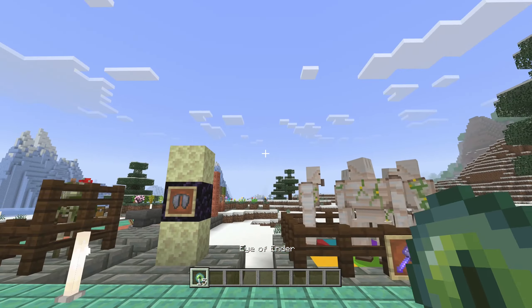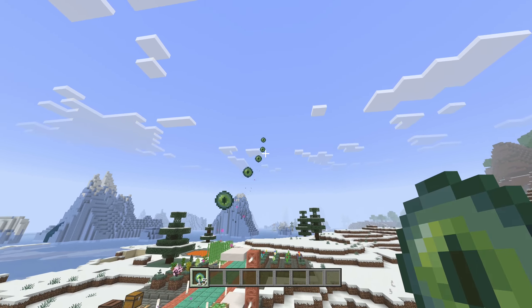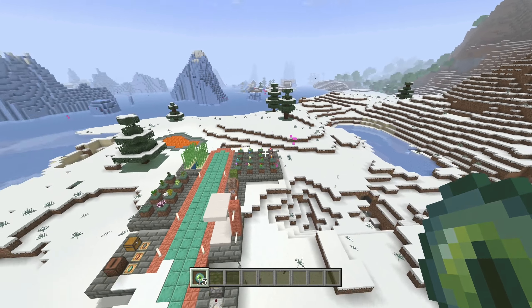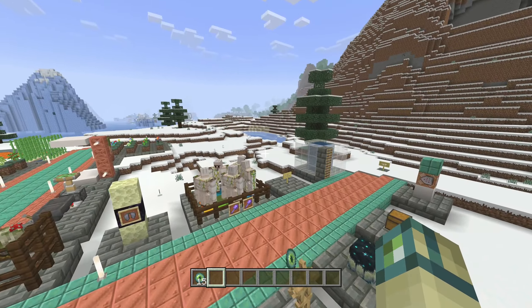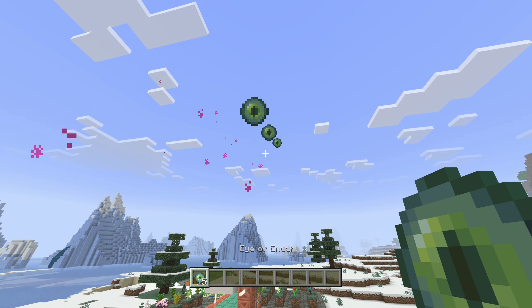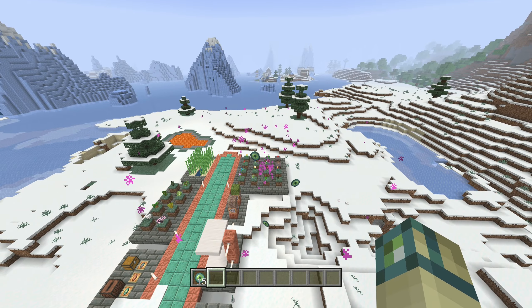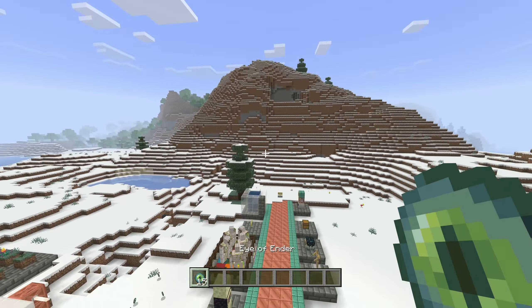Eye of Ender particles have seen great improvements in this update. First off, they're actually purple now when they break and die, instead of being white, which didn't really make any sense. On 1.21.10, particle velocities have been fixed, which means these particles actually zoom toward the center of the eye where it shattered. It looks really cool and you'll see it when the update releases fully.